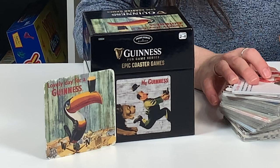Next up is Epic Coaster Games. Now this may look like a box of coasters, but let me tell you, looks can be deceiving. Packed with 40 Guinness Coasters from Vintage Guinness Posters, this box has 12 games inside.